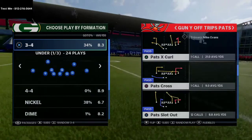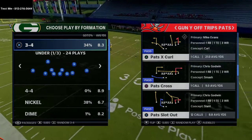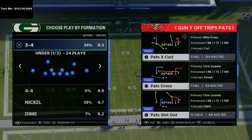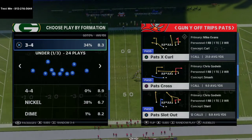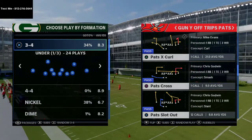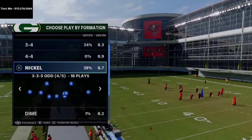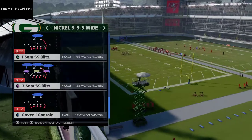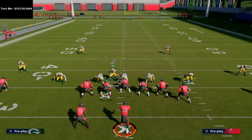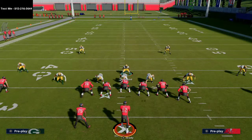I want to grab a specific play because I want to talk about some of the other routes on it — and that is the Pat Slot Out. The reason I really like this offense is the slot route. In my opinion, that slot route is one of the best routes in Madden every single year, and this formation and this playbook as a whole has it all over it. We're going to be working out of Mike Blitz Three — this is kind of America's defense.